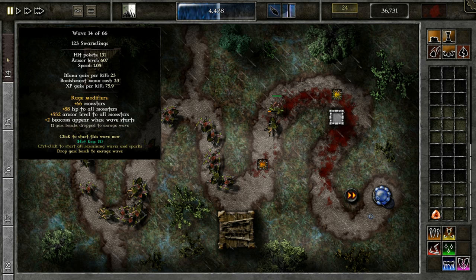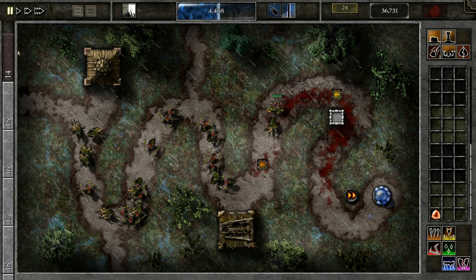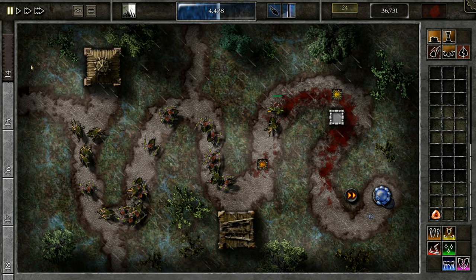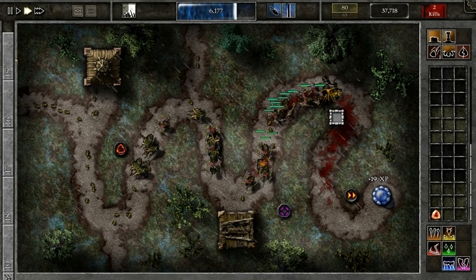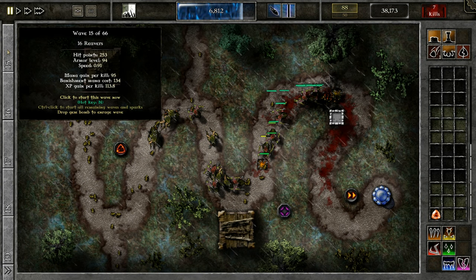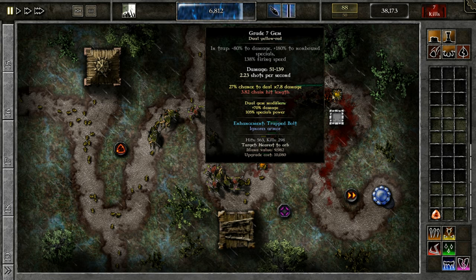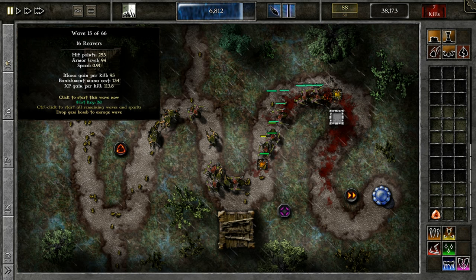Here we have 131 HP. Look at the armor level — it's way up high, 600. Definitely not going to be able to kill that normally, but since I'm ignoring armor I don't have to worry about that. I'm going to click it to send it. This one has enough HP for me to worry about, so I'm not going to do anything with it. We do have a 27% chance to deal times 7 damage — so that's like 700 — but it's only 27% chance and I don't want to risk it.